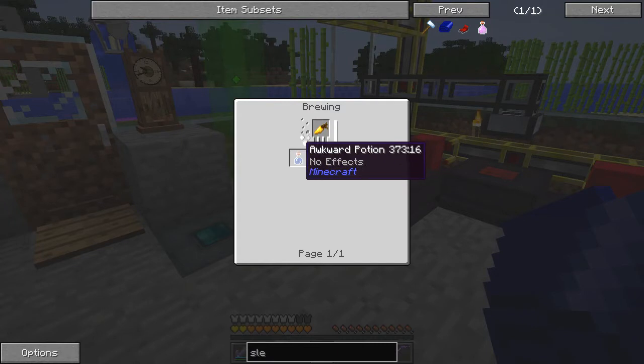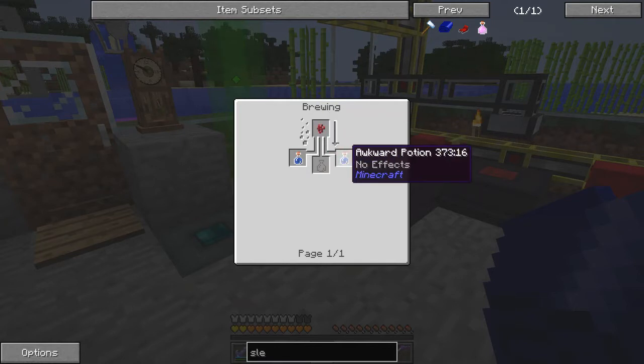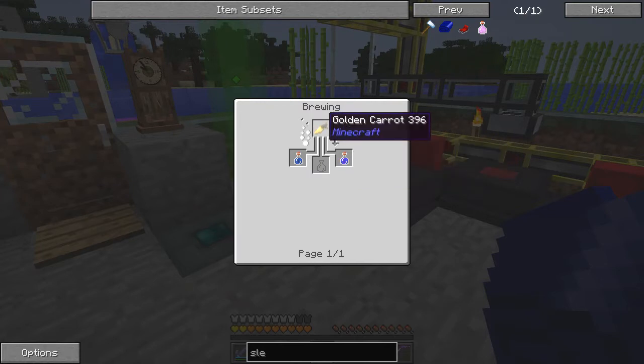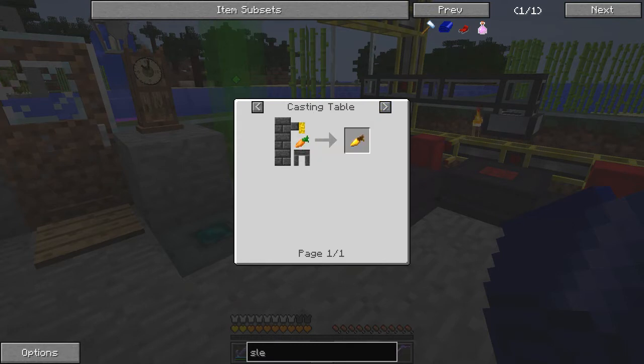The golden carrot and awkward potion is simply made through the brewing stand — it produces the awkward potion with water. You can make the golden carrot in several ways: wrapping it around in gold nuggets, or putting a carrot on the casting table. I haven't tried that but it would be quite fun — it only needs eight nuggets, so almost one ingot.